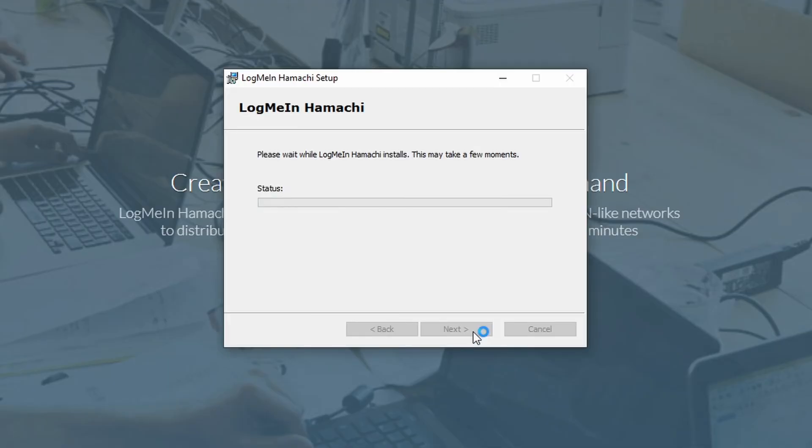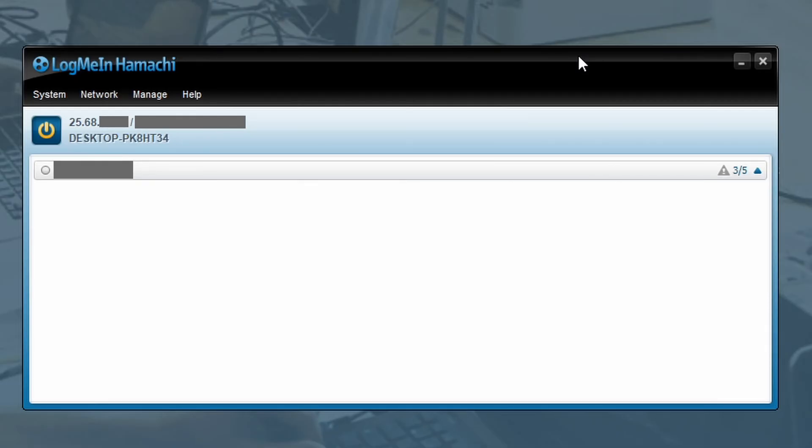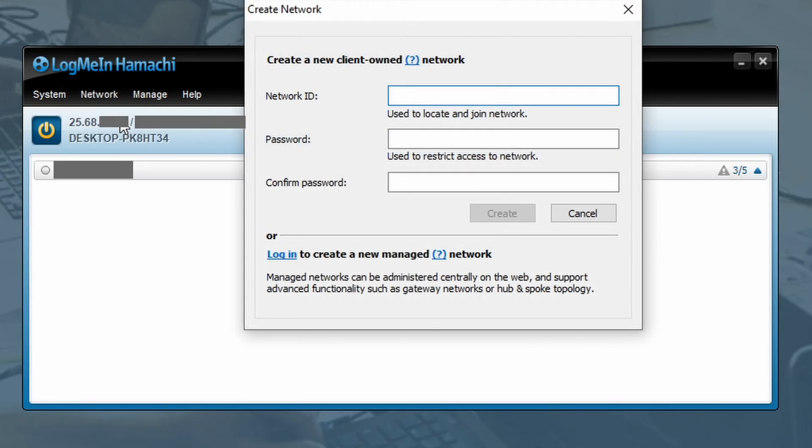You will find the link below in the description. Create a LogMeIn Hamachi account and log into the Hamachi software. I already have an account, so I'm already logged in here. Go to Network, and create a new network.